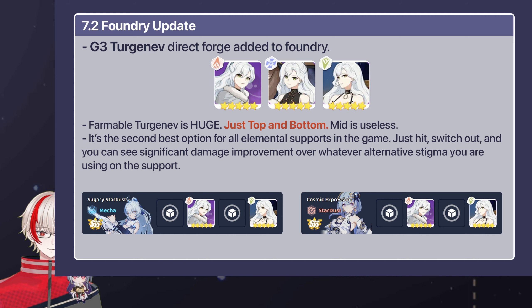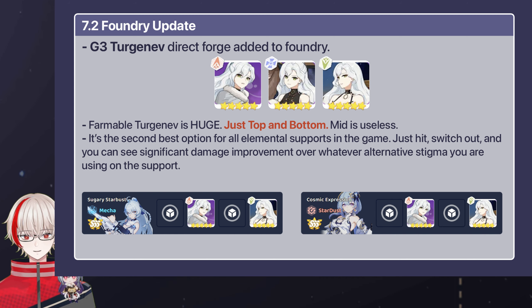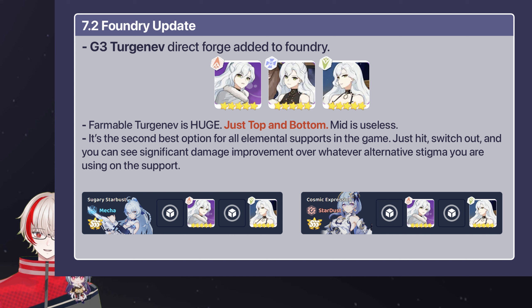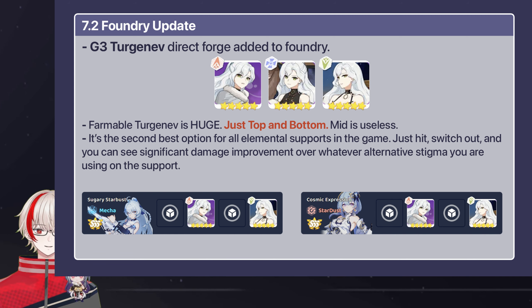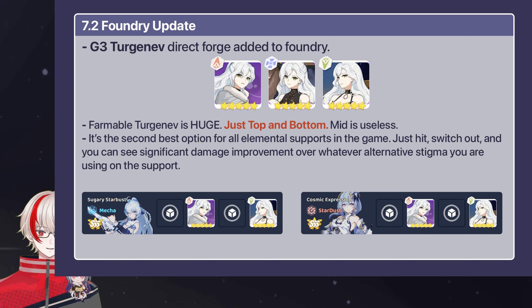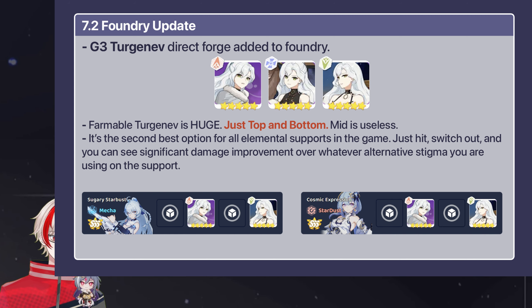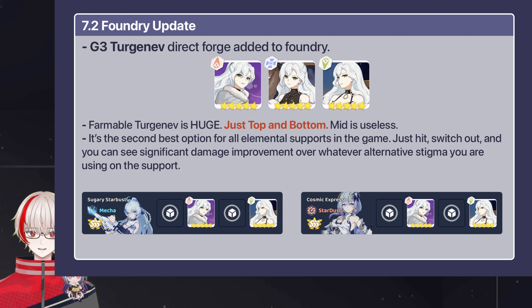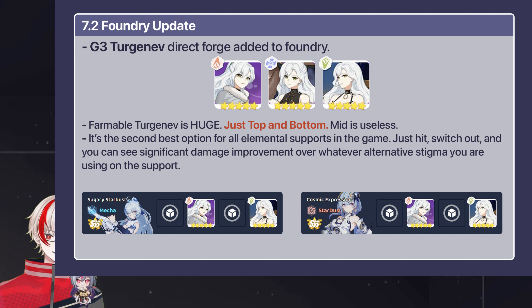For the foundry update, G3 Turgenev direct forge has been added. You just want the top and bottom sigma. Turgenev is the second best option for all elemental supports in the game — at one time it was the best stigma for Eden 2, Force Upon, and Energy of Thunder. It's strong: just hit, switch out, and you'll see significant damage improvement over whatever stigma you're using on your support. Basically now I don't have to recommend Margreave, Oslog, Irene — just Turgenev. And that's it for this video, bye!